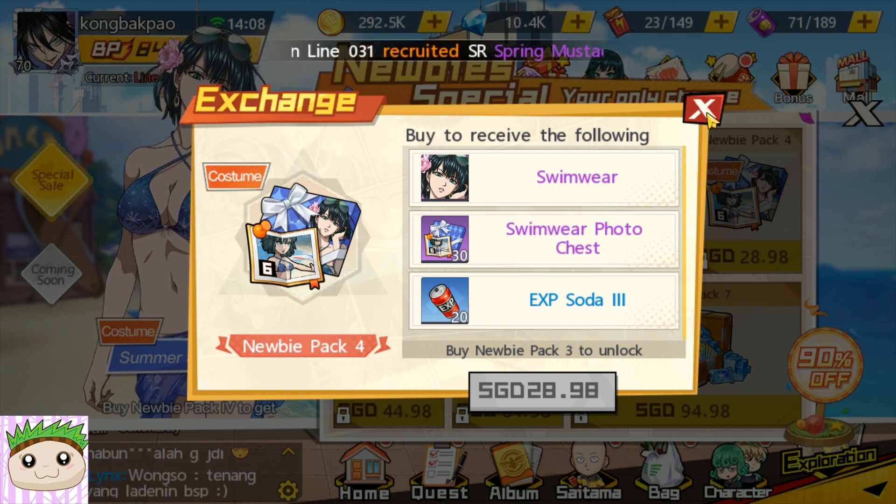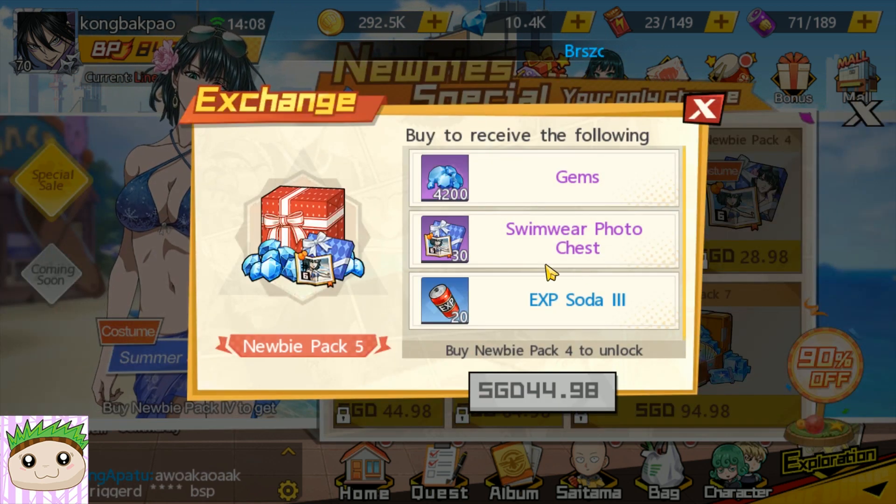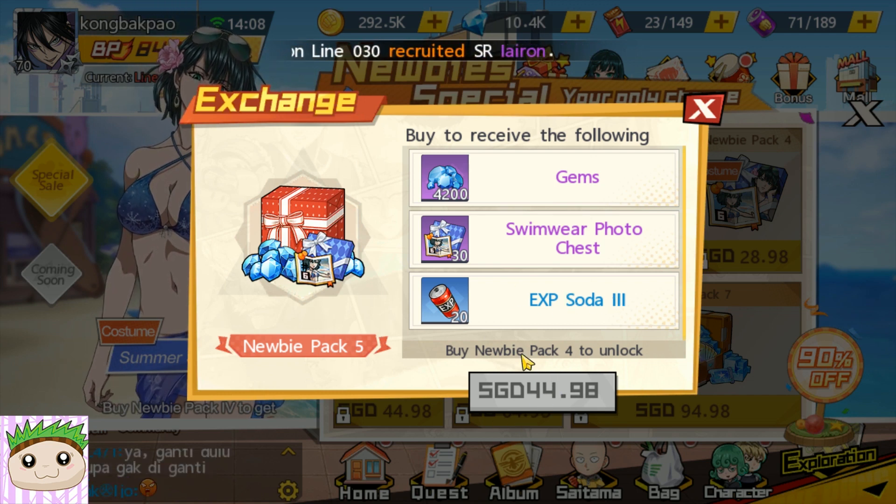You will need to unlock all 6, so you will need to buy packs up to pack 5 so that you have 60 chests and unlock all 6 of them. I think this pack is quite decent because you get 4,200 gems instead of the normal level 10 packs where you spend $65 for only close to 4,000 gems.